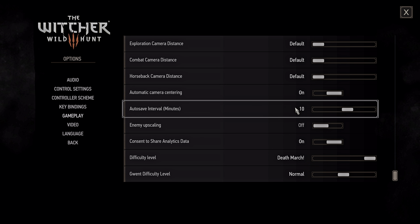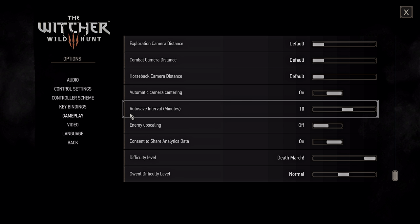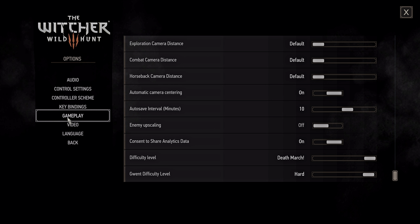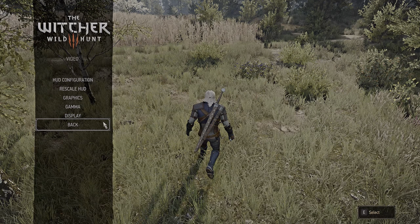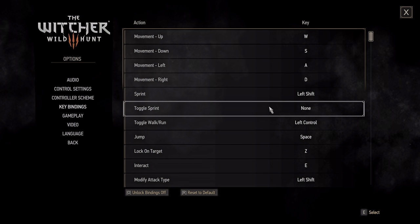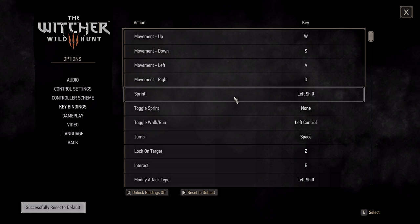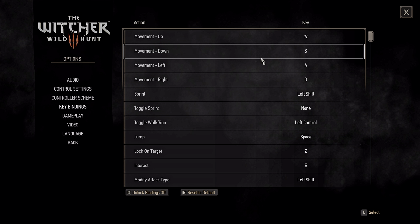I would not recommend playing with enemy upscaling — I personally detest it. Let's set the Gwent difficulty level to hard, by the way. Now, that covers gameplay settings, but let's talk about keybinds. The default keybinds are a mess.